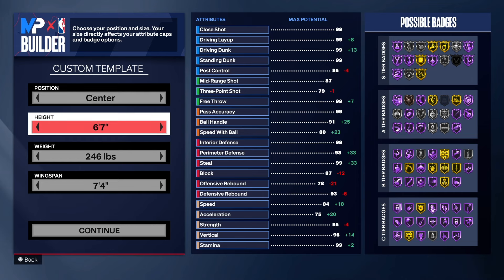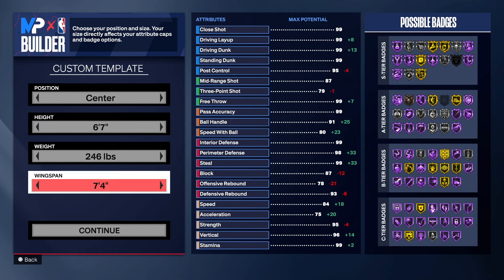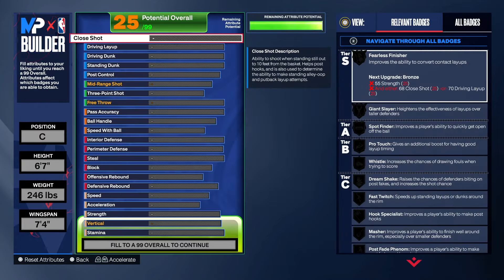We're going with the center position, six foot seven for the height. Six foot seven centers are a thing now, so if you don't like them, it's up to you — you can go six eight if you want. We're going 246 on the weight and seven four on the wingspan.